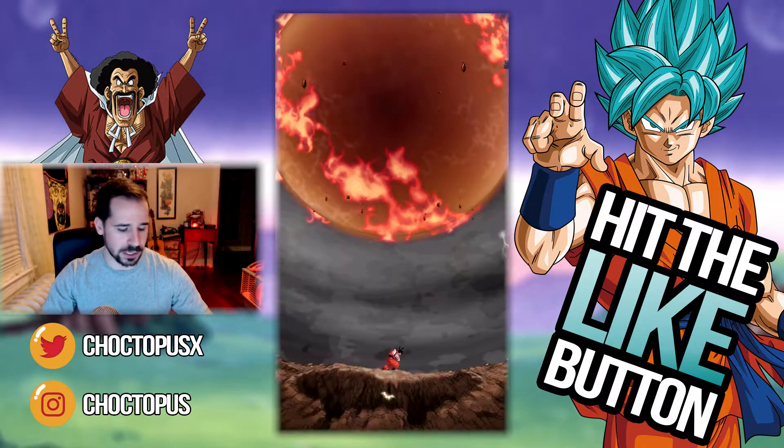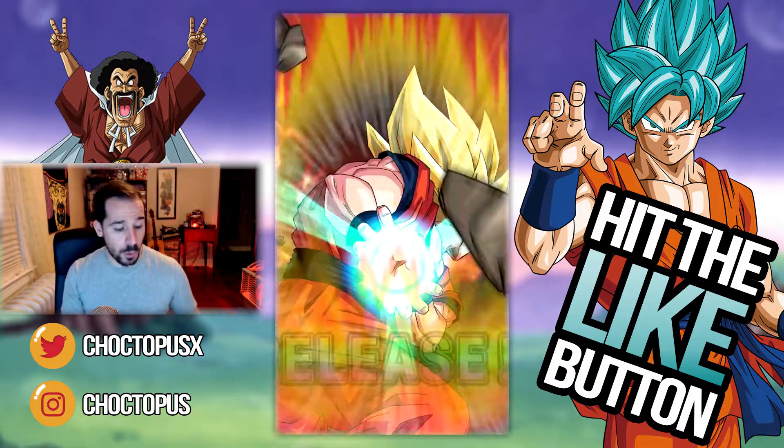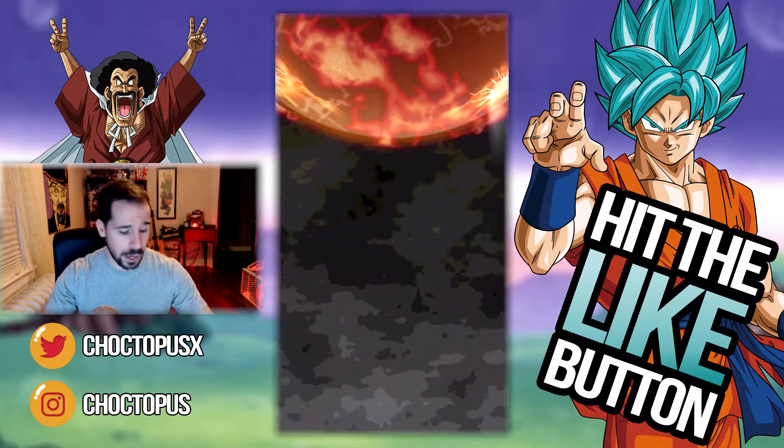Desperation hasn't set in yet because we still have plenty of stones. Rainbow, instant Super Saiyan — come on, Goku. Speaking of Kamehamehas...